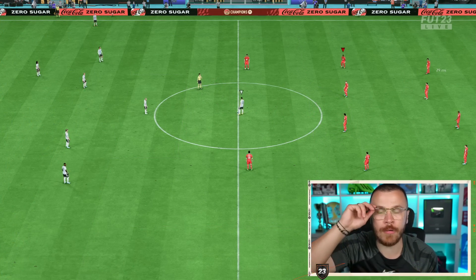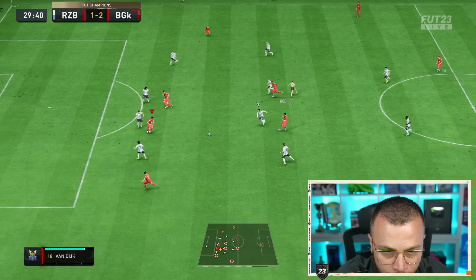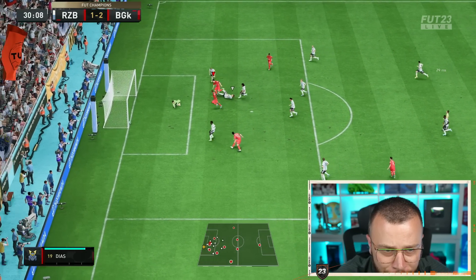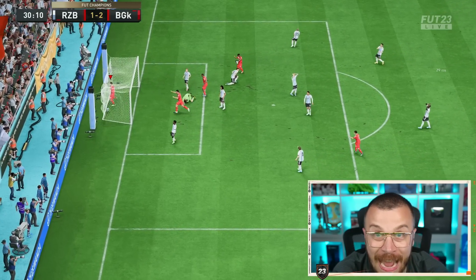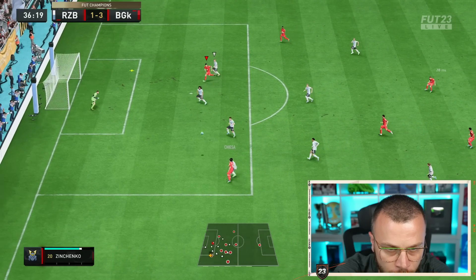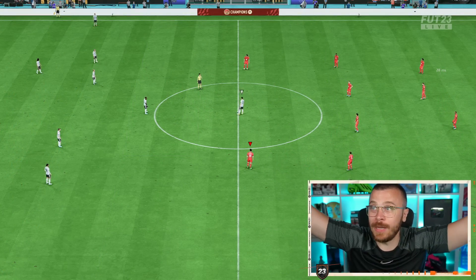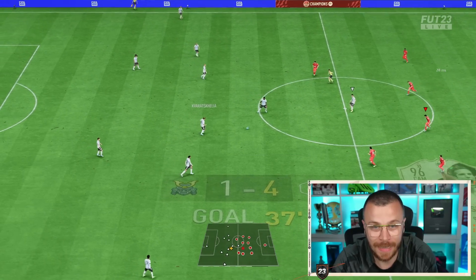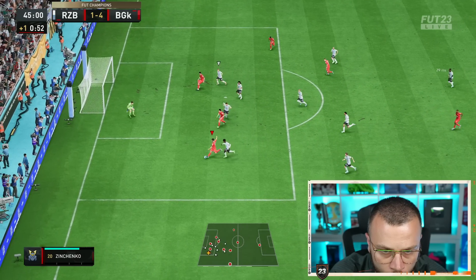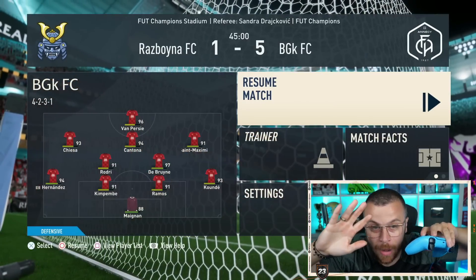Maximin number two — I was sure his defender was going to block it, but thank you Maxi! Van Percy makes it 3-99 strength on display. Percy heading it — shapeshifter icon Percy on fire! Kiesa — that was unexpected by the way.